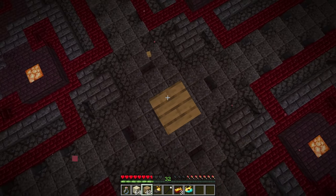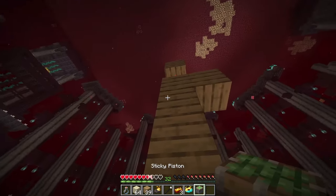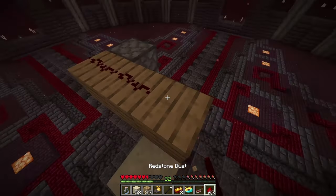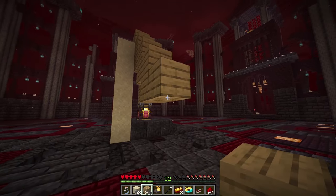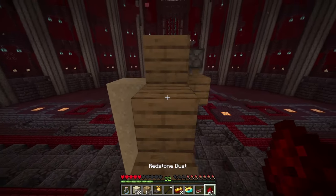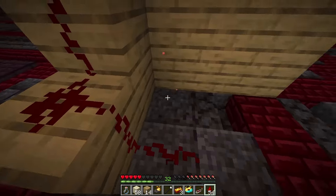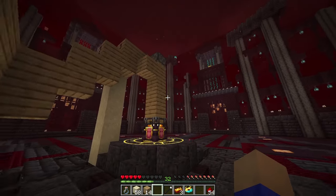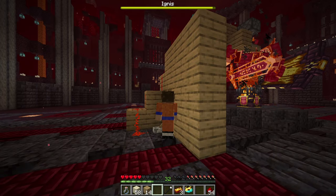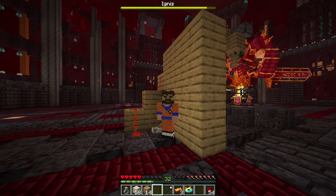Build one, two, three, and four blocks, then take your sticky piston and place it on the fourth block. Now what you want to do is bring your redstone to a safe spot — go at least 10 blocks in a direction, put up walls so Ignis doesn't see you, and connect your piston with a lever. When you summon Ignis, you can just activate the piston and automate the death sentence.